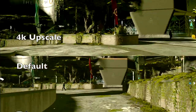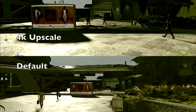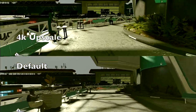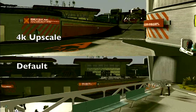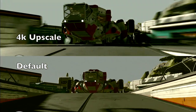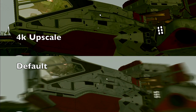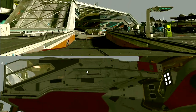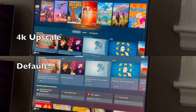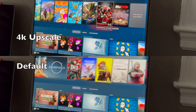The thing that stands out the most is as we walk up here, you'll notice that the shadows are darker. Walking up towards the ship you really notice the shading a lot more and it looks great. Even in the menu you can clearly see the difference between upscale and default — upscale looks great in the menus.